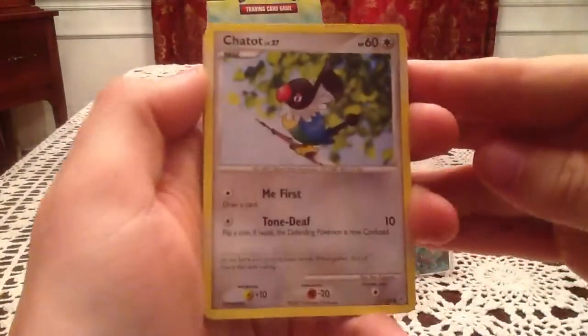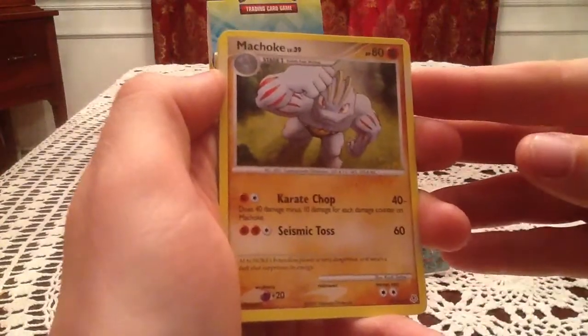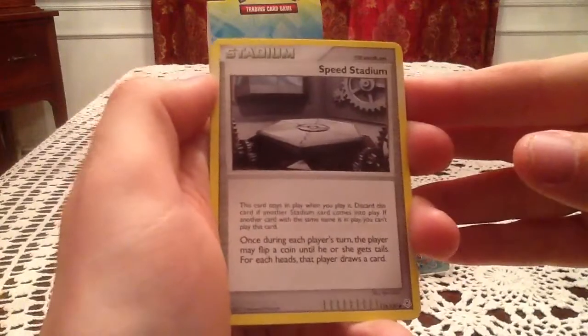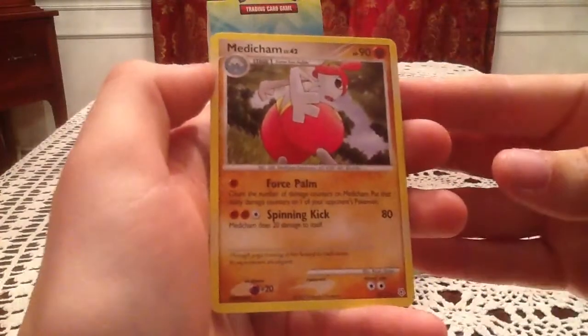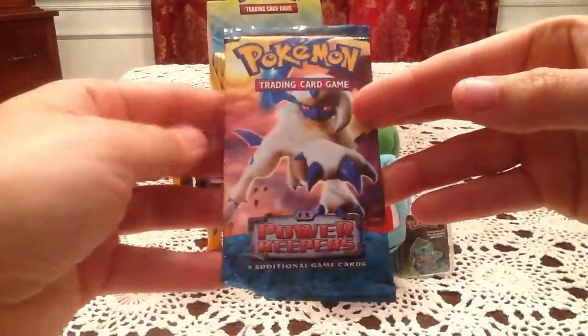So we got a Palkia Diamond and Pearl series pack next. We have a Chatot, Duskull, Onix, Piplup, Hoothoot, Monferno, Machoke, and Speed Stadium. Hey, there we go — we got Speed Stadium as a reverse holo out of the last Pikachu Power Pack too. The reverse holo is an Unknown C — an uncommon reverse holo, nice. The rare is a Medicham non-holo rare. I think I have that Medicham from when I opened a Torterra Level X.